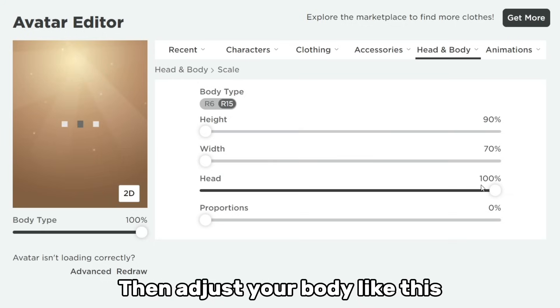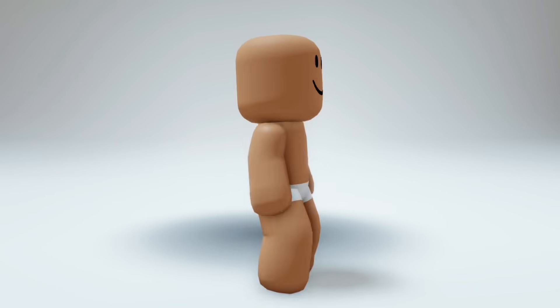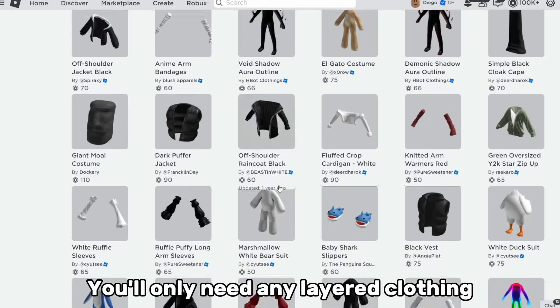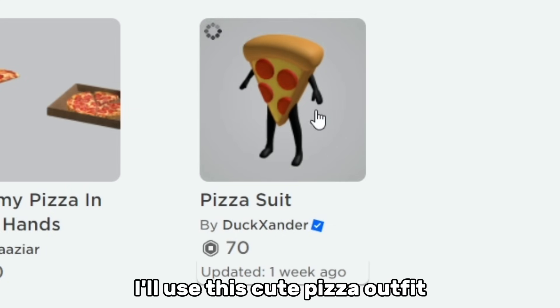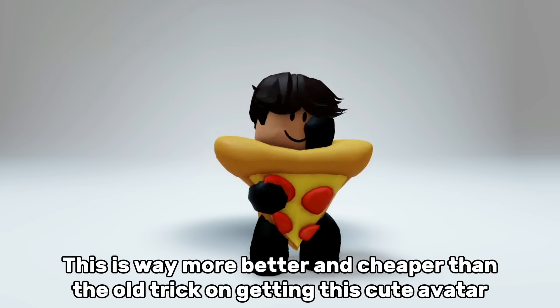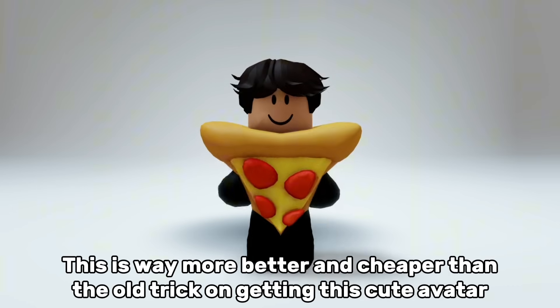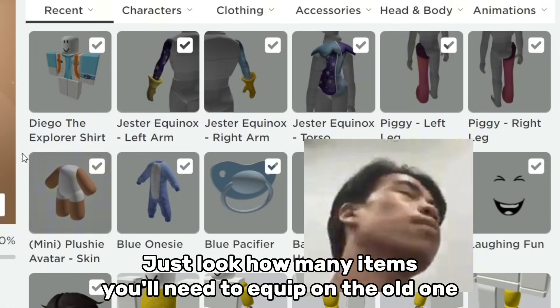Then adjust your body like this. Here's what it looks like. Now for the clothes, you'll only need any layered clothing — classic clothing won't work. I'll use this cute pizza outfit. Equip your hair and now you're done. This is way more better and cheaper than the old trick on getting this cute avatar. Just look how many items you'll need to equip on the old one.